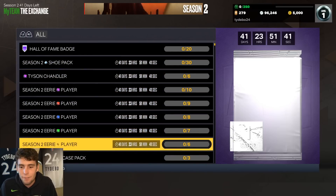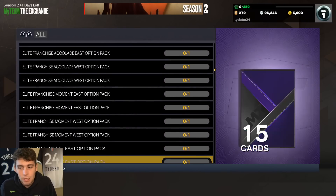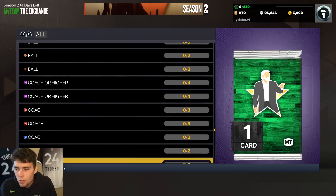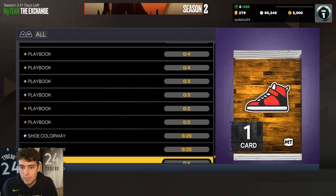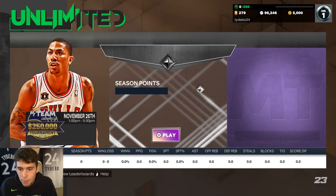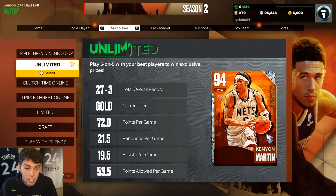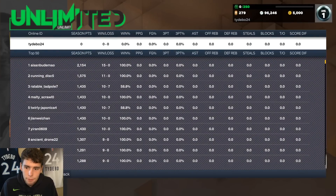There are a lot of different ways to get tokens, but for me, MyTeam Unlimited is the best way to go about it. Just do what works for you — I can't sit here and tell you one method is universally best, because if you're not solid at the game, MyTeam Unlimited isn't going to be your best method, and neither is Triple Threat Online. Maybe it's Domination. But if you're solid at the game, Triple Threat Online and MyTeam Unlimited are the best ways.